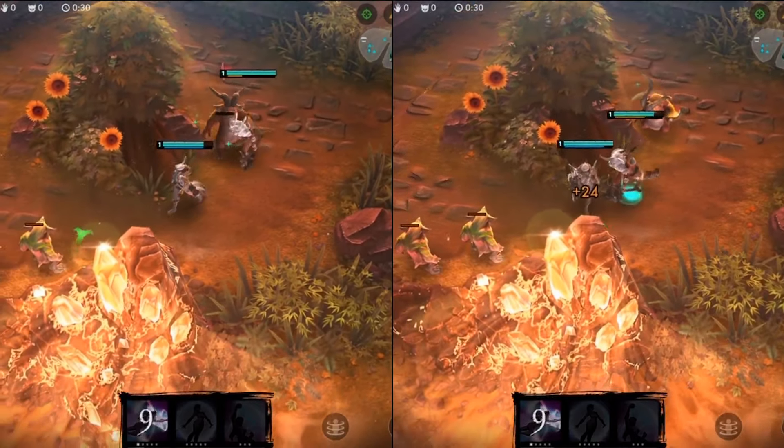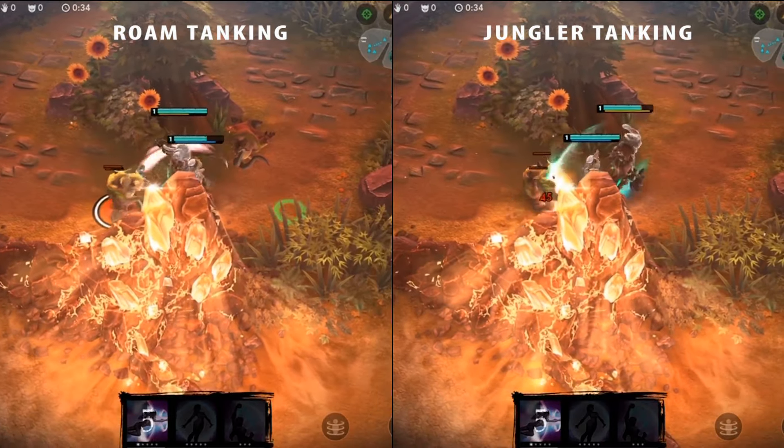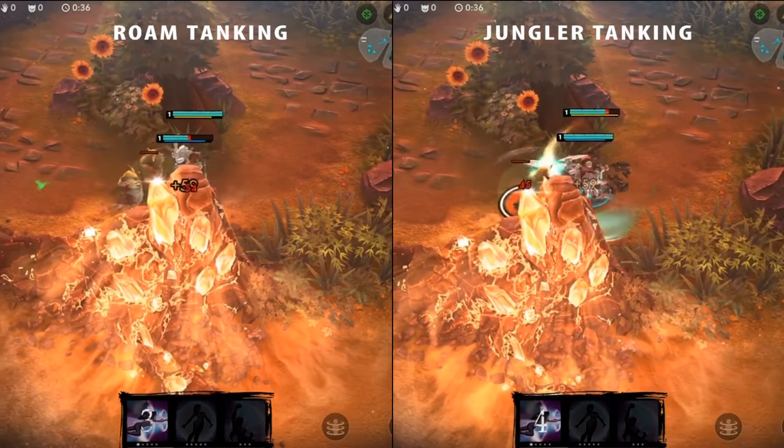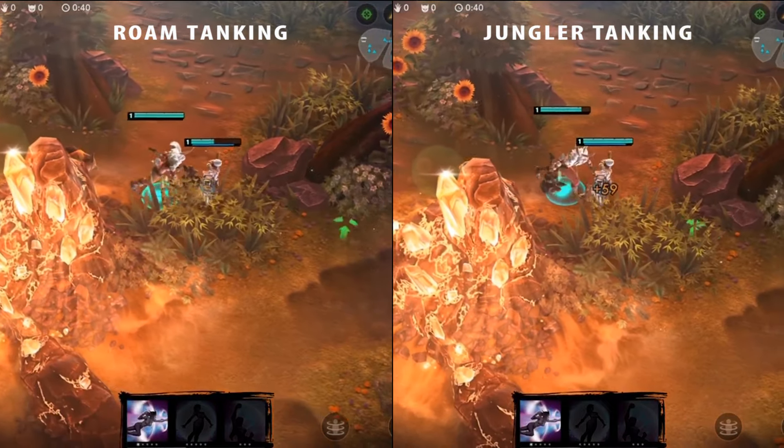The most important tip of 1.19: there is no benefit to the roam tanking the jungle creeps. Iron Guard contract has been completely reworked and you no longer gain bonus healing nor grant extra gold for tanking the minion.